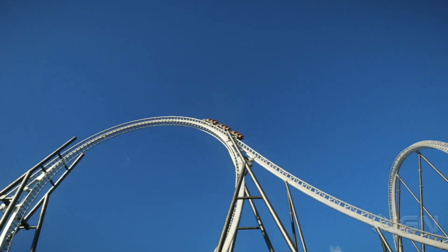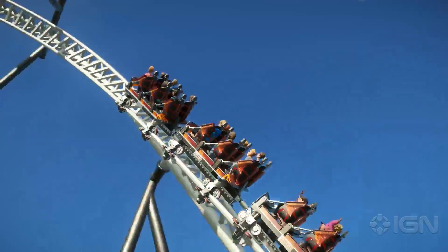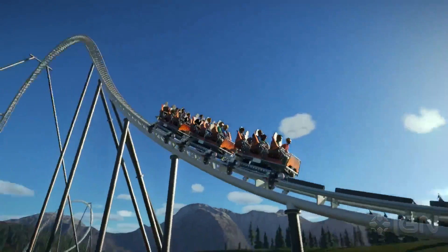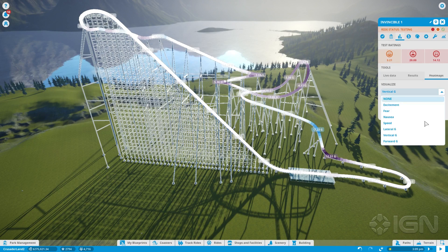Once tested, coasters get ratings for excitement, which is good, nausea, which is bad, and fear, which needs to be balanced. Planet Coaster gives you great tools for determining where these ratings are coming from, at least in theory. I could view a heat map that displays, track segment by track segment, which parts of my coaster were getting my guests pumped, and which ones were making them spew a deluxe caramel sundae onto unfortunate passersby.